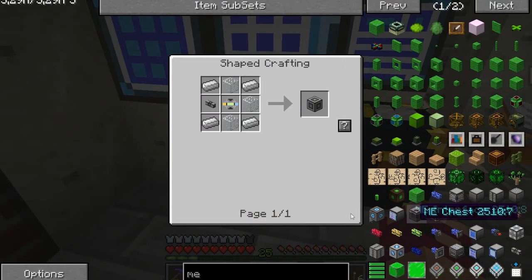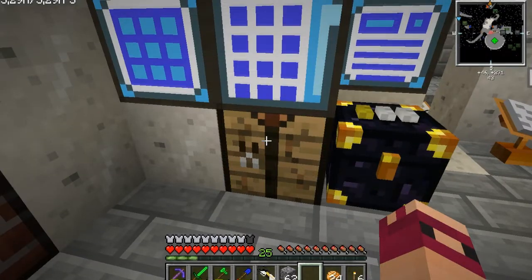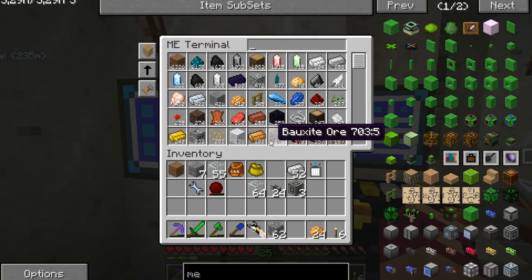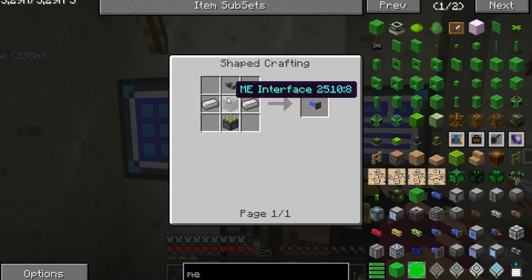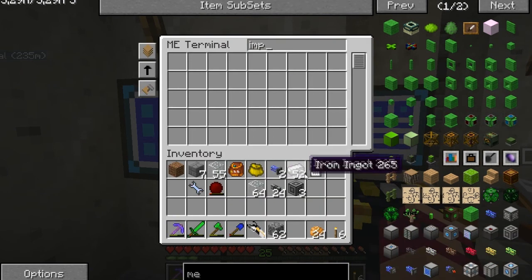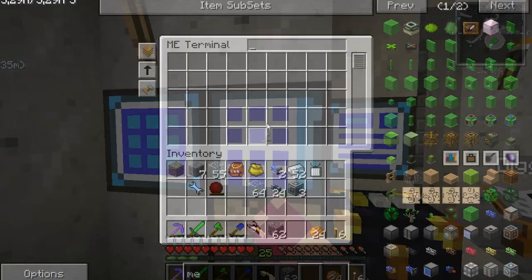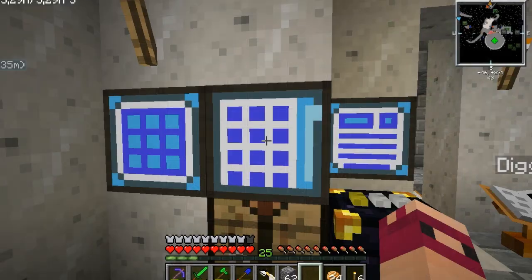I'm going to want some of these guys — let's get three of those. I'm also going to want some import buses. I've only got two of those and I haven't made the recipe for crafting them. I can actually make that as a crafting recipe. ME interface — I've got a couple of those. I've got some cables and some iron on me actually. Let's go make some of those. Got some blank patterns. Also created the crafting recipe for that, no problem.